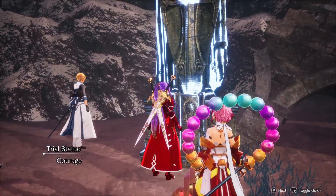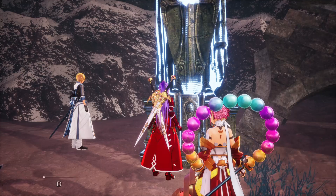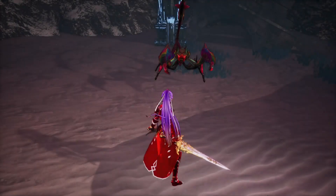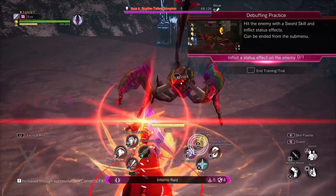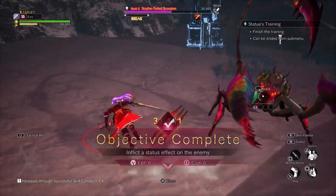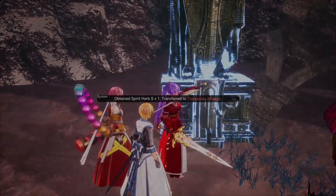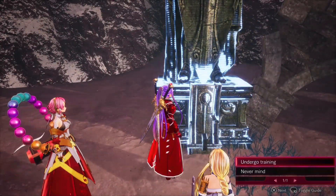If you're only worried about the affinity itself without anything else, the training is the best approach. You just press R1 and Triangle and you're done - just one attack, then repeat. Going from one star all the way to three stars is going to take you roughly 15 to 25 tries.